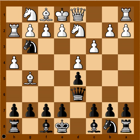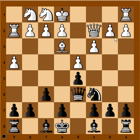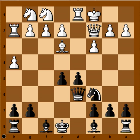Rook to h2 is the best defense. For example, if knight takes bishop, then knight takes knight. And now knight is defending rook on h2 from queen. The game could have continued: f6, bishop to e3, knight to c6, queen to c2, e5. Pawn takes pawn, pawn takes pawn, castling queen side, and white is still in the game.